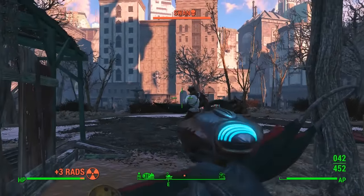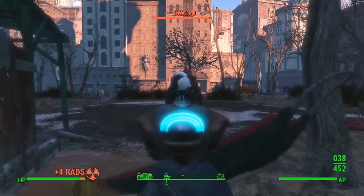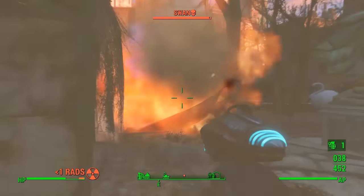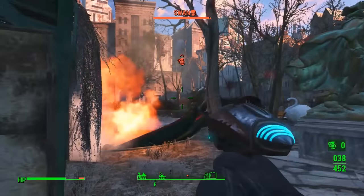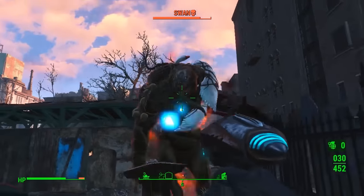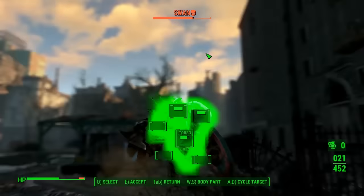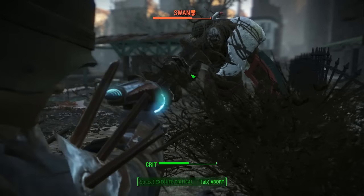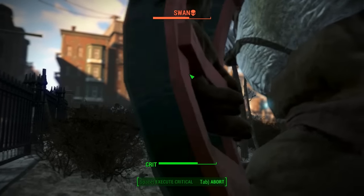As soon as you go close to that, get out. Obviously take some Rad-Away or something like that as well, because it will give you a lot of rads being in there. I've just gone through there and it spawned this boss called Swan. He's a giant guy with a huge melee attack.